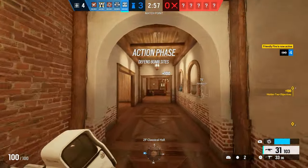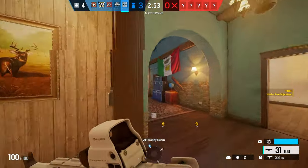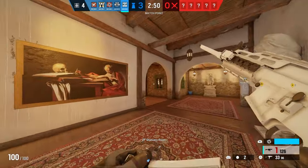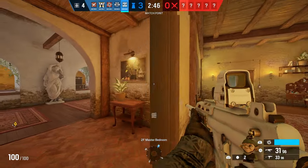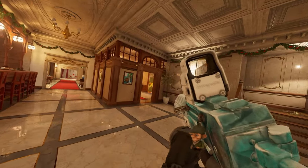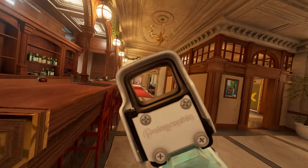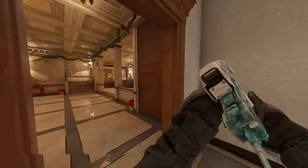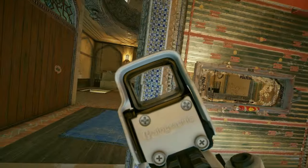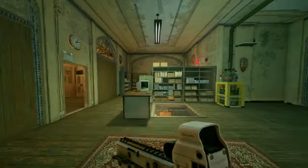That brings me to my next tip for shallow roaming: bring shields. Bringing a shield onto shallow roam allows you to get free kills while being safe. You can set up your shield in crucial areas and pair it with a Wamai or a Jäger and you'll be really hard to clear. Some things to avoid when shallow roaming is roaming in rooms with too many angles onto you, like bar on Cafe. When you roam in rooms like this it makes it very easy for the attackers to drone you out and pinch you. So roam in rooms without too many angles and that are relatively easy to make it back to site from.